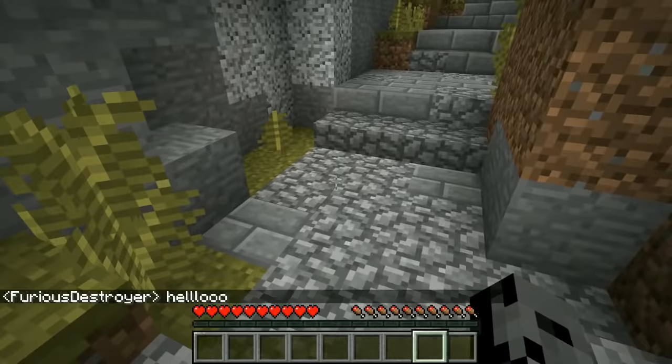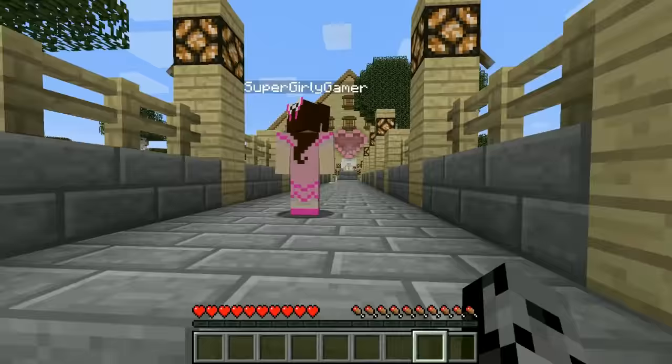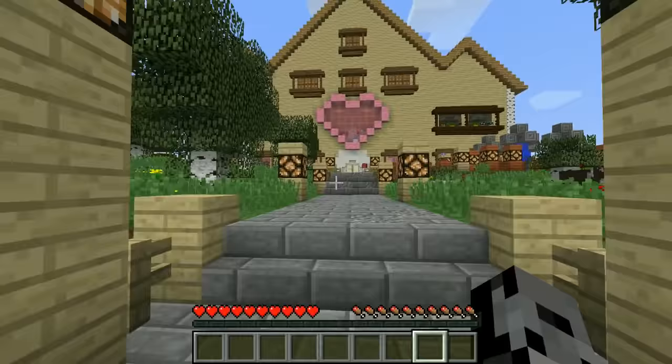Right now we are in the cave that leads to the nether portal and it looks like it's been updated — it looks really nice. They added stairs. We go across the bridge and Jen loves the giant heart tree. Oh my god, I'm obsessed with it, it's so gorgeous!